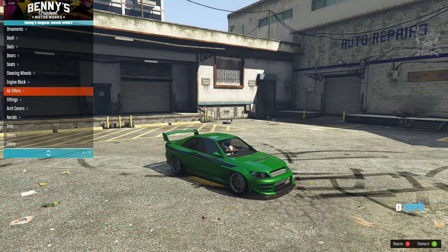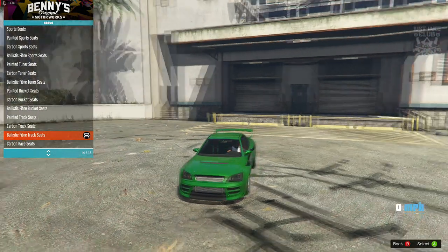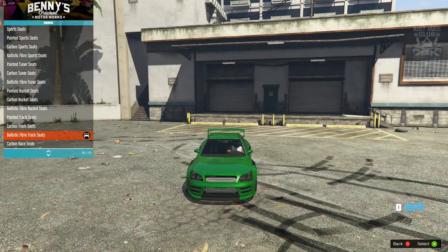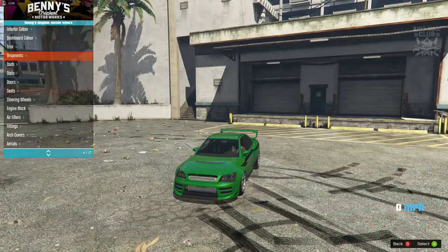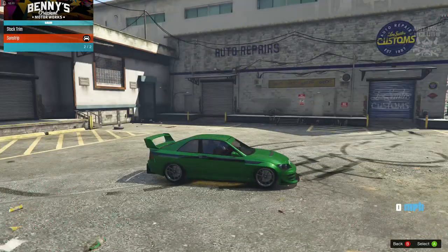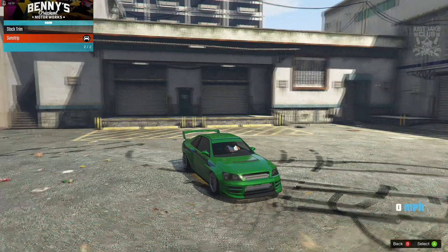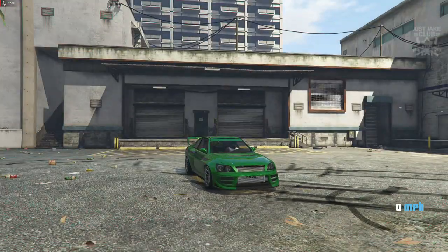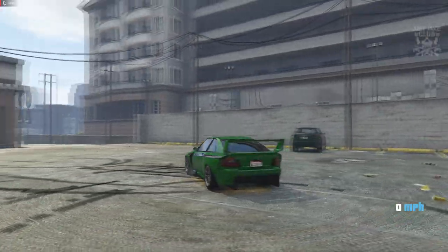We're going to change the seats up. There we go — we're getting the ones with the green straps. We're going with the ballistic fiber track seats because then we get the red harnesses to go with it. One more thing I was hoping to get was a sun strip — and we can, yes! We're going to need a sun strip on this as well. The sun strip on the real car has writing on it, but a plain sun strip will just have to do.